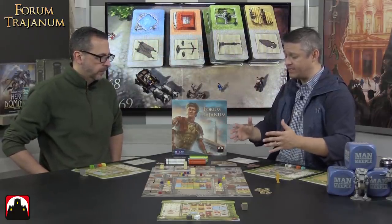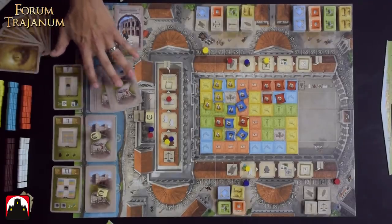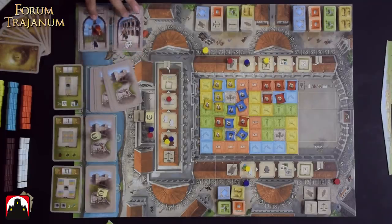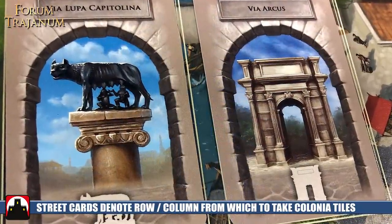We are going to be playing this in three different eras. Each era is four rounds, so there are 12 rounds total. The stacks of cards have eight in a stack. Each round, two of these cards are going to be introduced into the street. These street cards are going to have different symbols on them, which correlate to our colonia board over here.